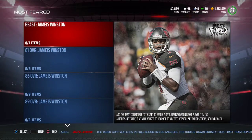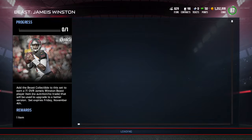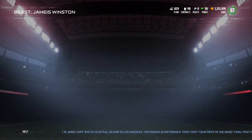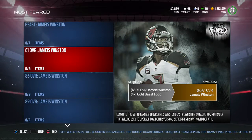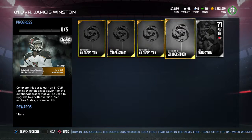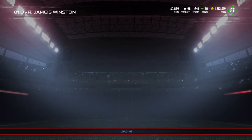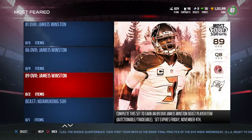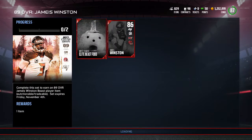It's pretty much feeding your own player. You get a collectible out of a free pack, then you upgrade it to an 81 overall. After that you gotta get more food to get to an 86 overall, and finally you need an elite food to get your player to a 89 overall.